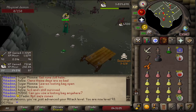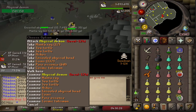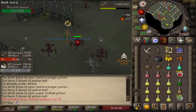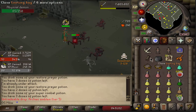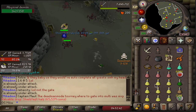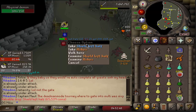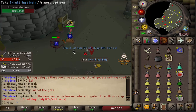Another tier 5 emblem — holy shit. 42k experience, four Manta Rays and Sea Turtles. And — first shield left half of the tournament! Thank you, Ring of Wealth. That is cool. At least it alches for 66k, so it's really not bad.